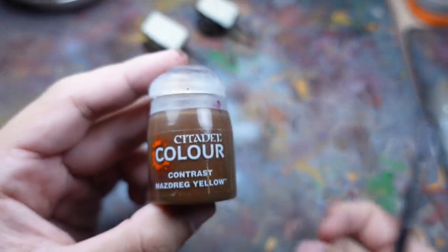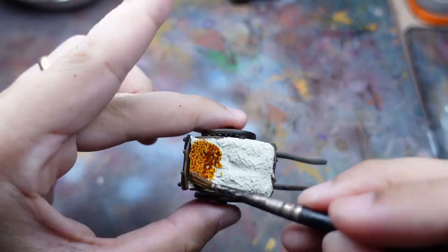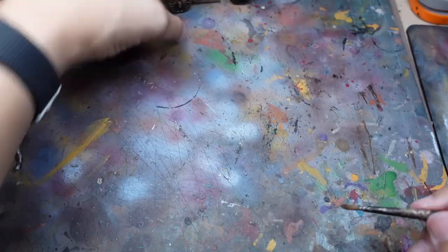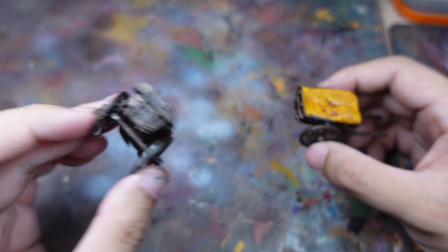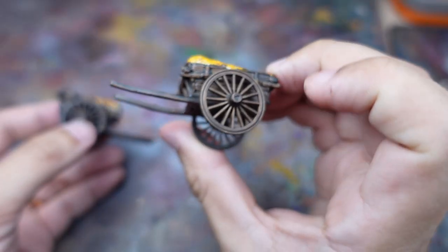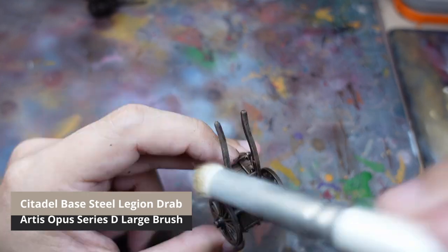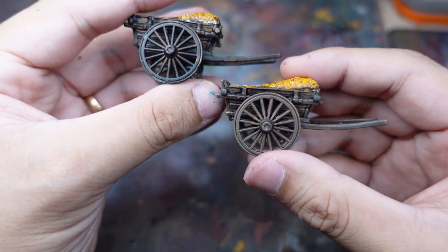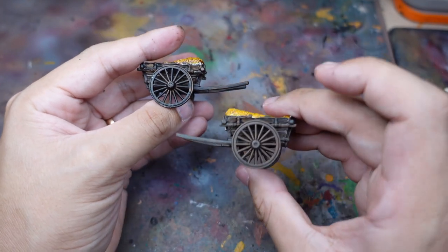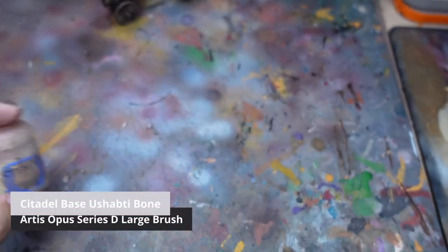Once that's done and dry I will use Nazdreg Yellow for the hay, which when used against the Wraithbone base gives a quick and nice warm yellow. Now I know I said I wanted it dark but I felt it was a little too dark with the wood, so I am bringing up the colour with a dry brush of Steel Legion Drab. After that first highlight the overall colour is a little better, but let's bring it up a little more with a further highlight using Ushabti Bone to pick out the details and edges.